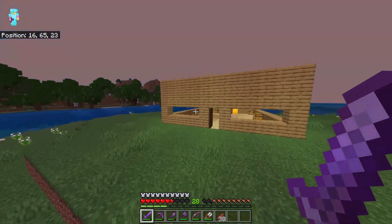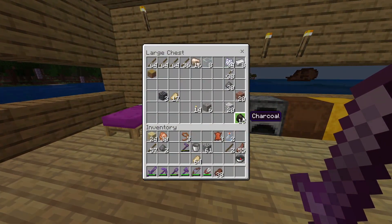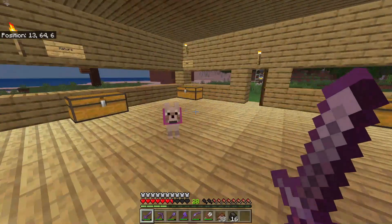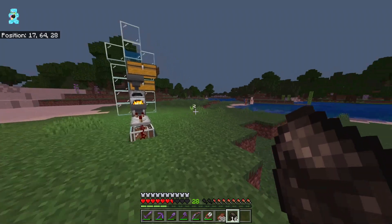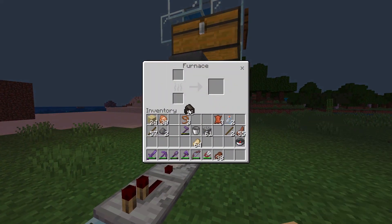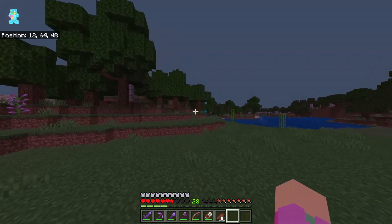Basically I'll show you how it works. All you need to do is this: you need at least one charcoal — I've got six pieces of charcoal right here. You need at least one piece. And then you need oak logs — some oak logs.